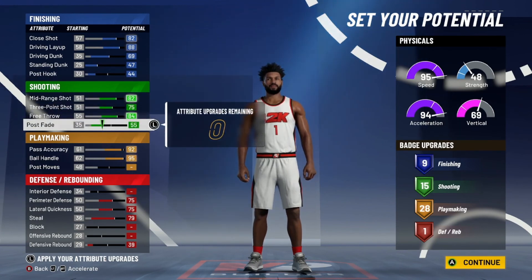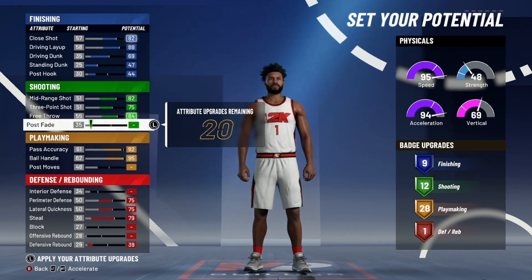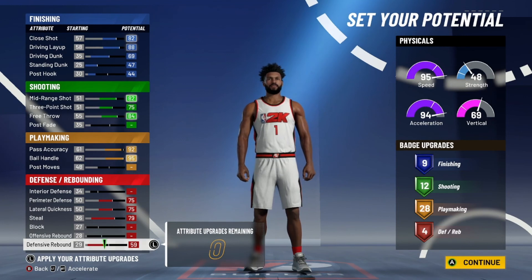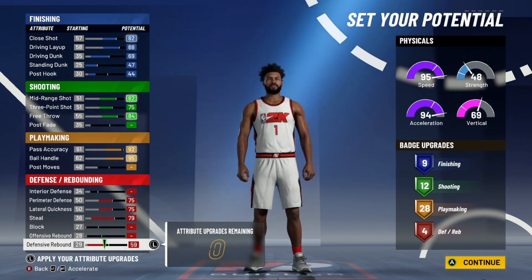Are you using five shooting badges? A lot of people use four, so you can adjust that. Do you need a post fade? Not really. So you could cut that and get some defensive badges — it's all about your play style. For my play style, if I wanted seven Hall of Fame badges, this is what I'd go with. I get the defensive and the shooting and finishing right where I want. You can make small changes depending on your play style — if you're more of a slasher, maybe swap the shooting and finishing.